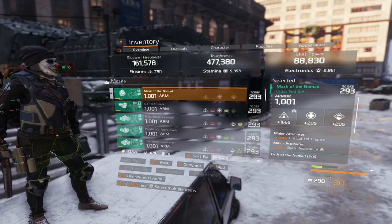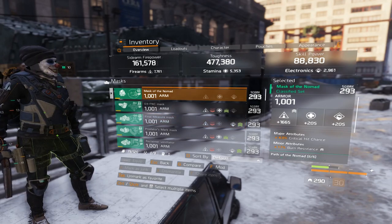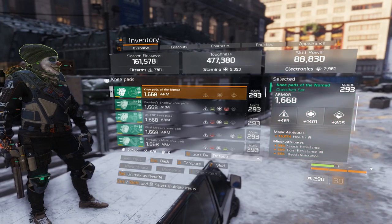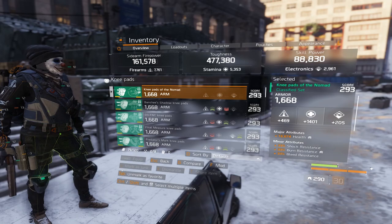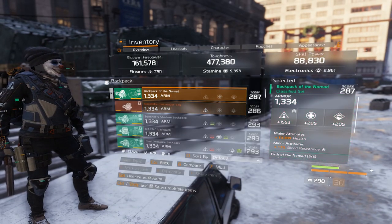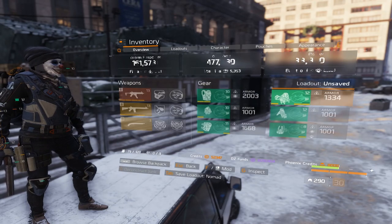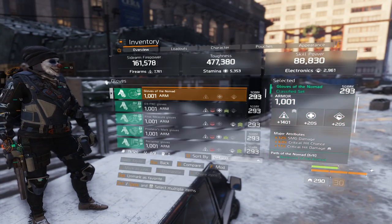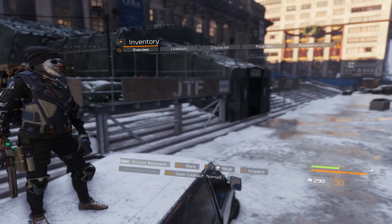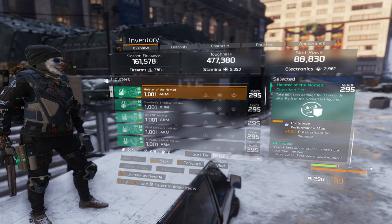On the mask I have Crit Chance on Firearms with Burn Res and Crit Mods. On my knee pads: Health, Burn, Bleed, and Shock Res with Stamina. My backpack has Firearms, Health, and Bleed Res with same Crit Mods, Pulse Crit Mods, and Firearms Critical Hit Chance. On my gloves I have SMG, Crit Chance, Crit Damage — they are on Firearms. On my holster I have Crit Chance with Pulse Crit Mods.